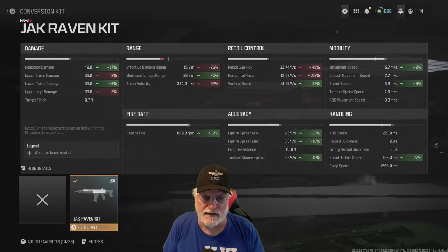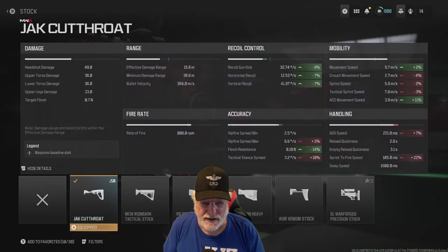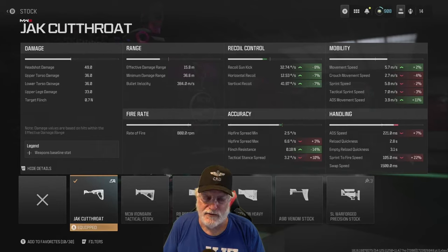Now let's have a look at the rest of the attachments. The Jack Cutthroat did a lot for the flinch resistance. The ADS movement speed is 3.9 meters per second — that's bouncing off the walls like a Super Ball in an empty warehouse. The recoil is somewhat helped and flinch resistance is improved.